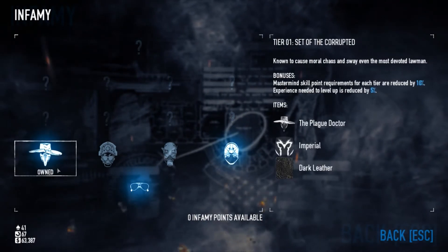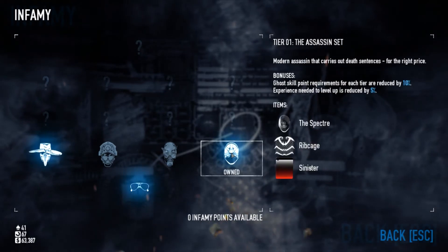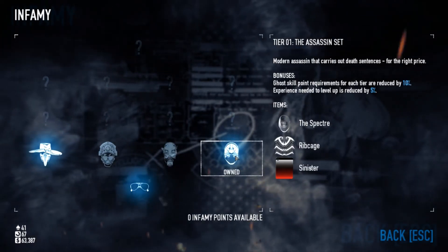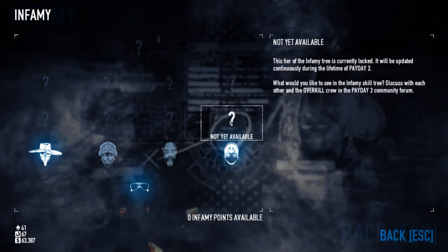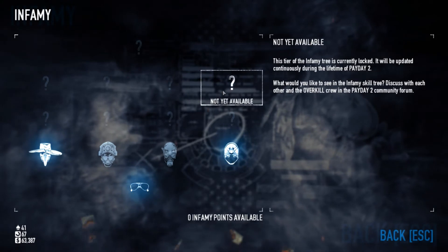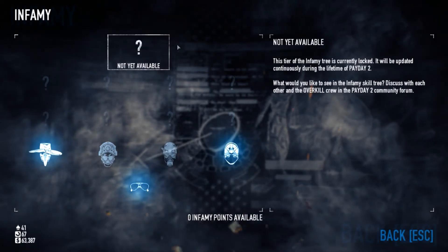This row here is mastermind, this one here is enforcer, then technician and ghost. I don't know what the last one will be, but they are specified in these trees. With every skill from tier 1 you buy, your experience needed to level up will be reduced by 5% every time. I don't know how it will be in tiers 2, 3 or 4 — Overkill will include those later. But most likely they will be based on the skill trees like ghost, technician, enforcer, and mastermind as I mentioned.